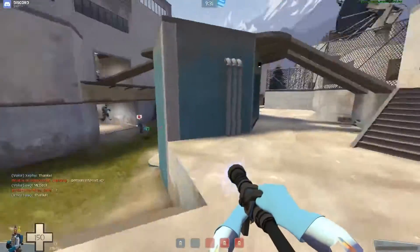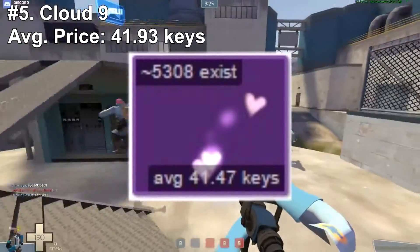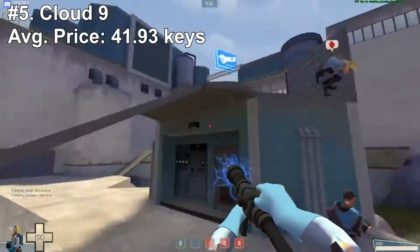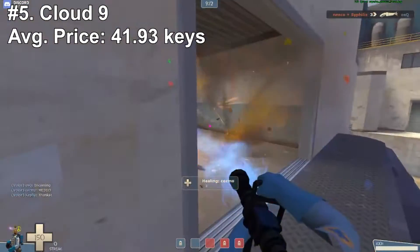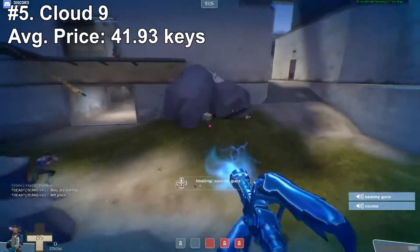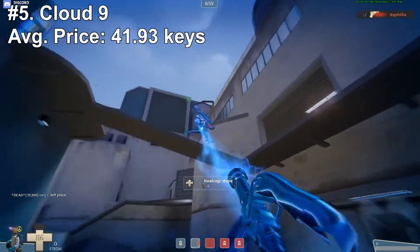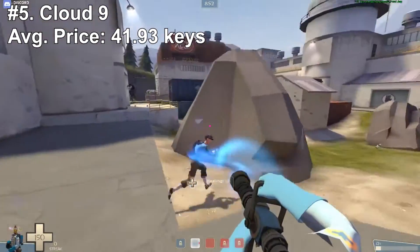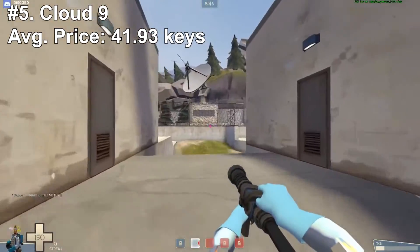Coming in at number 5, entering the top 5, we have Cloud9, priced at just about 41.47 keys on average. Cloud9 is a really, really good-looking third-gen effect for a very cheap price. In my opinion, Cloud9 is one of three third-gen effects that are absolutely amazing but are despised just because they're third-gen. Can you guess what they are? You probably can, because if you clicked on this video you probably have some idea about unusual effects. Cloud9 is a very, very good soothing effect.